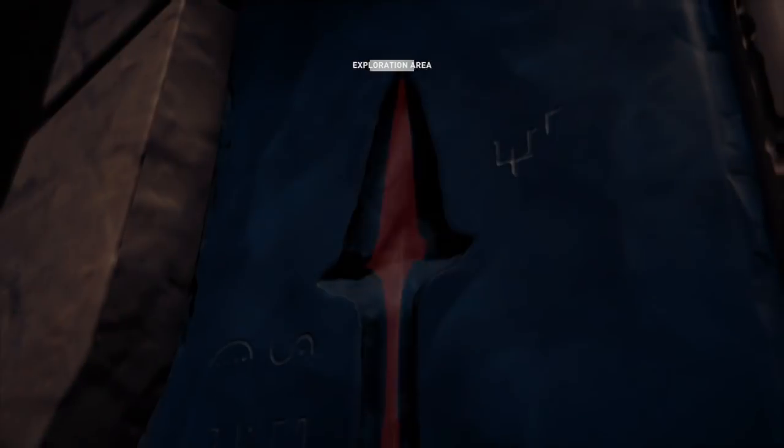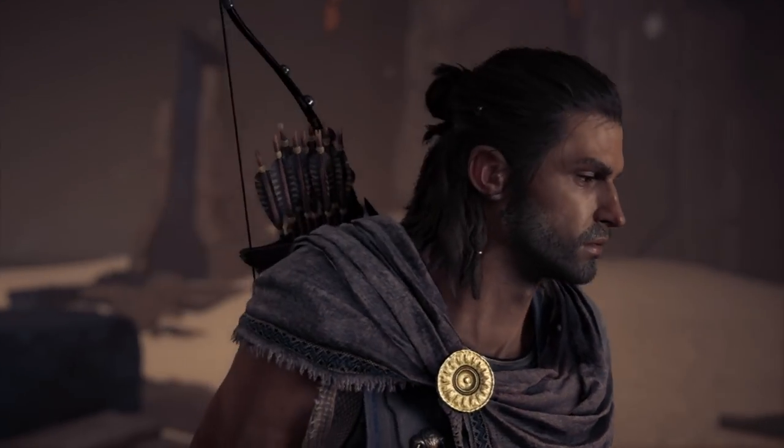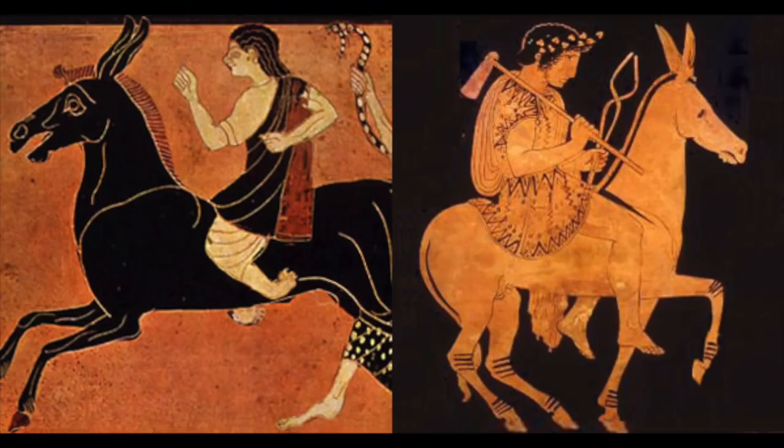The forge was used and named after the Isu known as Hephaestus, a revered figure known as the god of smithing, forging and fire in Greek and Roman mythology.